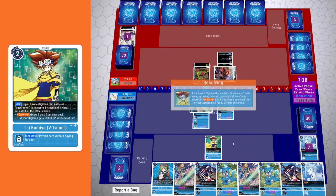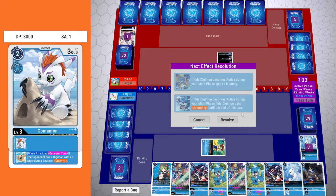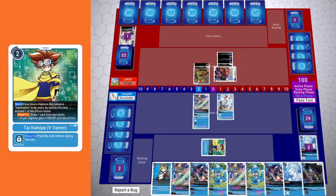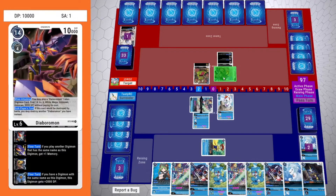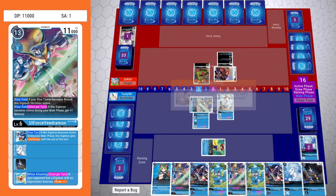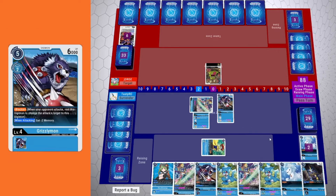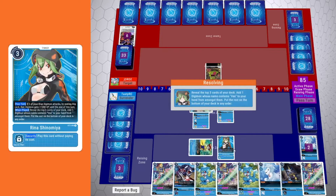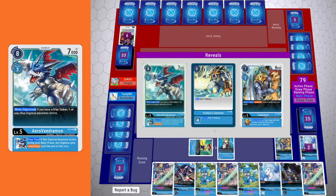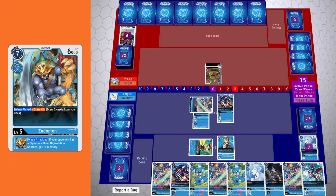So rather than attack security, I would rather get the only threat my opponent has off the field. They hard-casted their Newmanmon and don't have anything in the raising area revealed, which tells me they have nothing to digivolve up to — they're bricking really hard right now. If I remove their only threat this early into the game, it could really set them back. Because I have 11,000 DP to Diaboromon's only 10K DP, I am the stronger attacker and can attack over it. With no more tokens on the field, Diaboromon was defeated through battle. Because of the memory gained, I get the extra to go into Grizzlymon without passing turn, then I can play Rina to dig for my next cards. Off the cards revealed with Rina, I got Arrow Veedramon to go into an ultimate and eventually into All Force Veedramon.